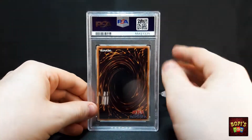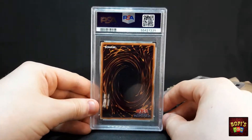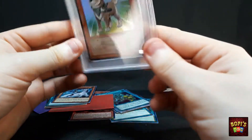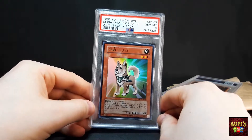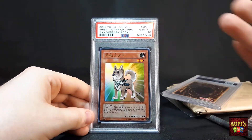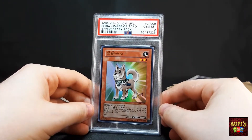Not too long ago I made a video where I bought a collection of PSA 10 Yu-Gi-Oh cards, and there was one card in that set that I was missing to complete it. In that video I mentioned it was on its way — well, here it is. Boom — Shiba Warrior Taro! PSA 10 as well. Lovely. This is from the Anniversary Pack from when Yu-Gi-Oh existed for 10 years. Check out that other video for more background on the set. This means my set is now complete, and I'm very happy with that.